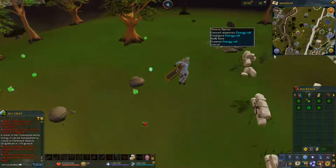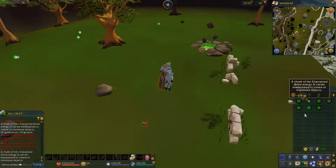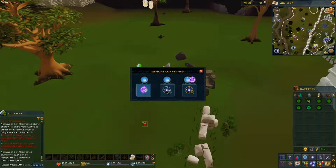Right here you'll see an energy rift. If you want to convert these memories into more flickering energy so you can earn even more money, you'd right-click the energy rift, press configure, and you get this pop-up. The glowing purple orb is how you convert these memories into energy.